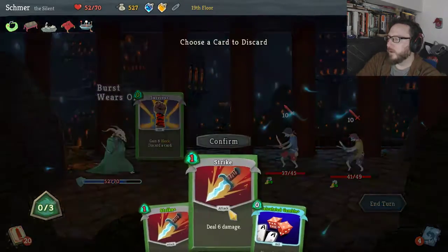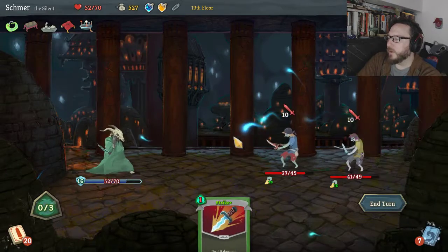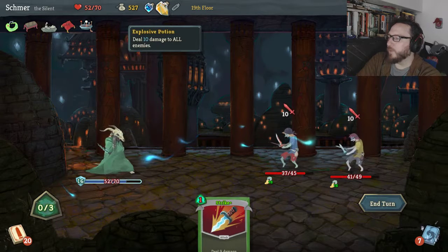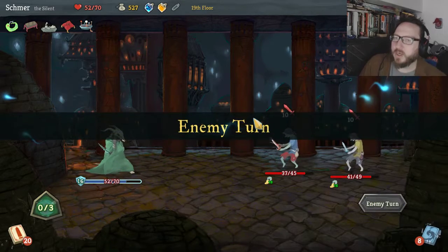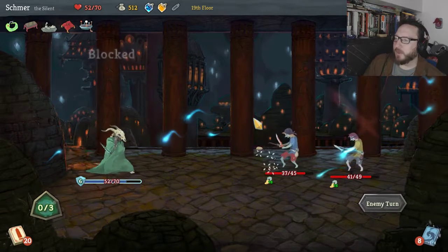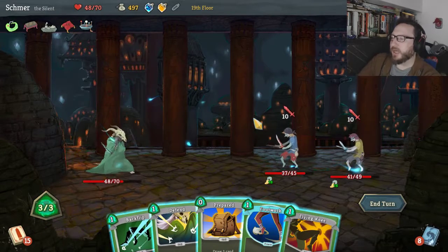Survivor — we discard Strike, we discard Calculated Gamble — and then we deal no damage to anyone except by way of this Explosive Potion. Maybe we'll see, we're gonna take four damage here. That's a bit of a bummer, but it's silly to use the Explosive Potion right now.